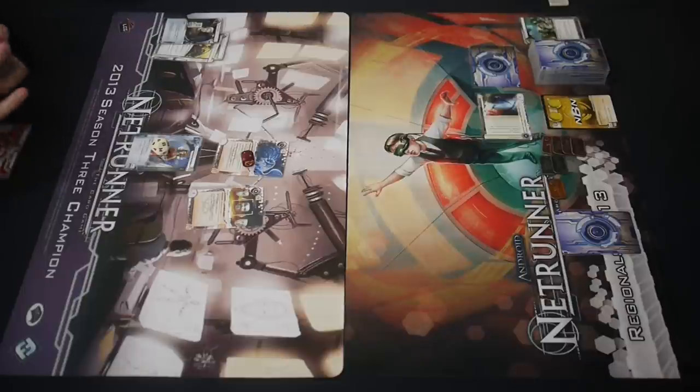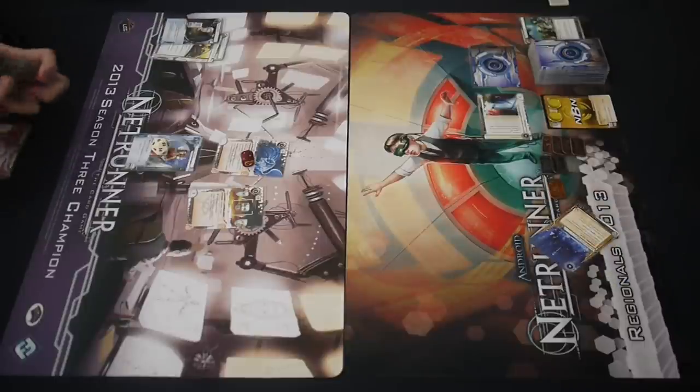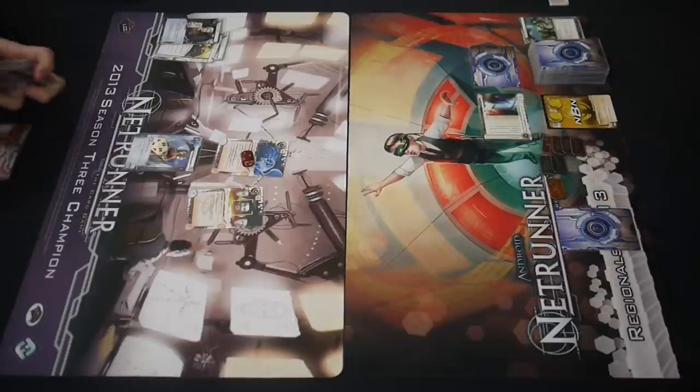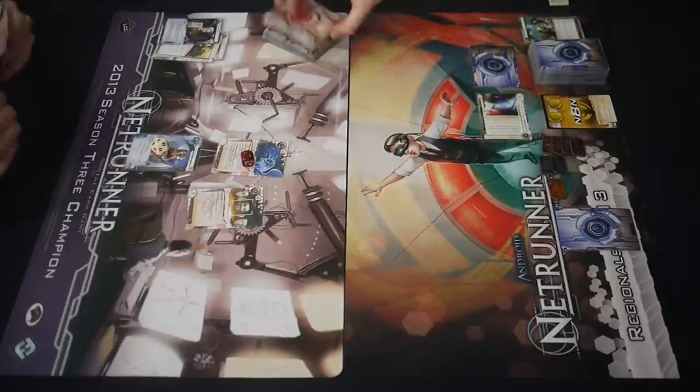Special order is the Mimic — he wants to run through that HQ right away. He had special order install. So if he account siphons right now, he's probably not going to be able to remove those tags, which can be dangerous against NBN. He ran the remote, where the Sansan is living. Can't trash it — otherwise he would have.